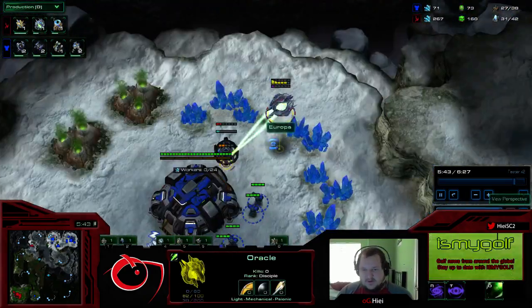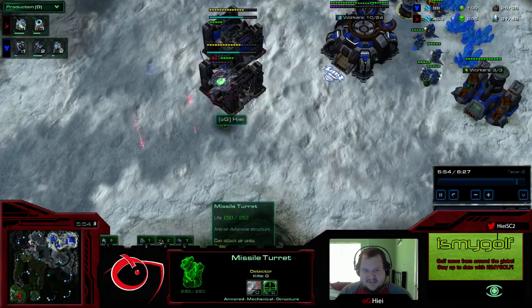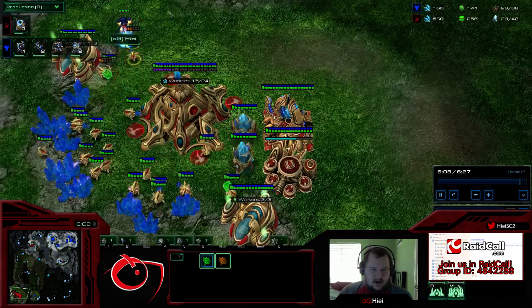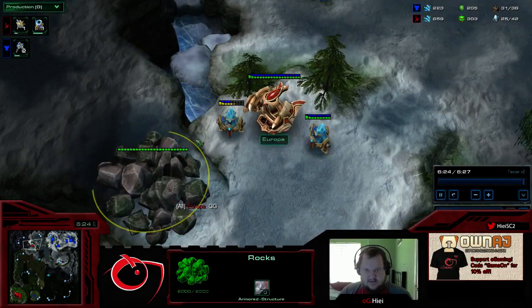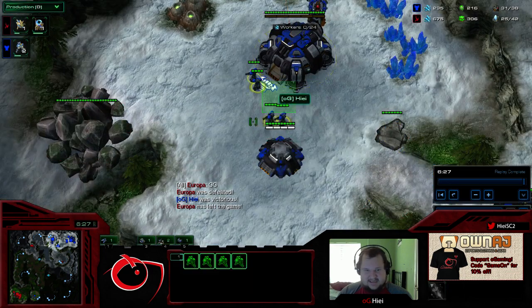His first Oracle comes in and we've already got an eBay almost finished in our main — it actually finishes before his Oracle can get there. We have another turret coming at our front. Meanwhile our Reaper is doing damage in his main base because the Stalker had to deal with the eBay. The Oracle flew into this turret and just decided to leave.